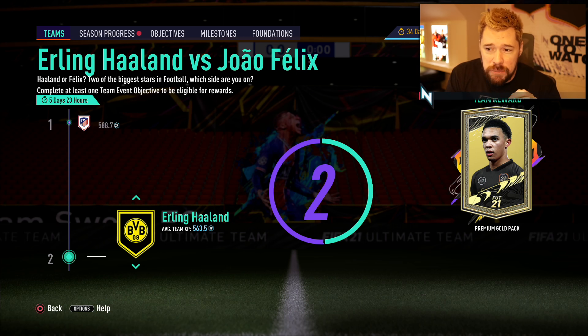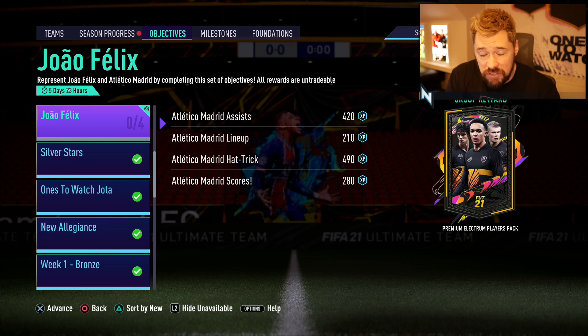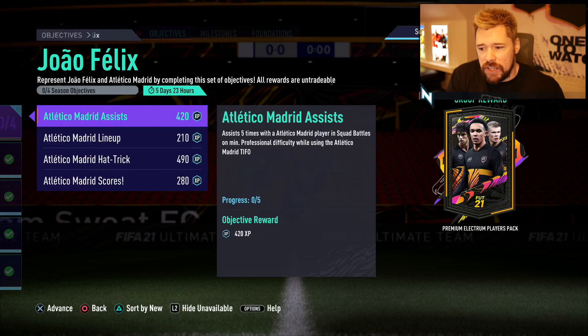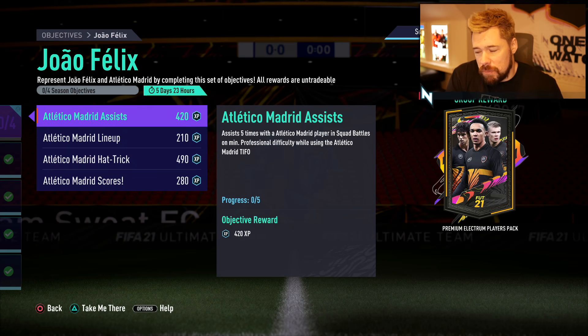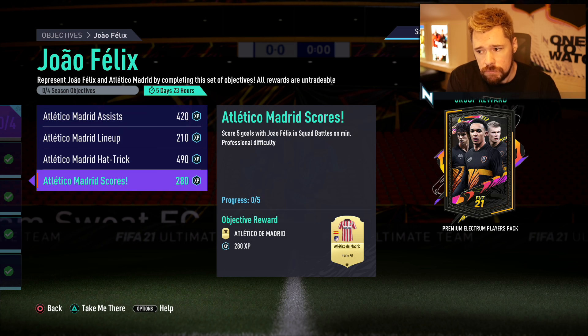However, for the objectives that come along with it, there's a lot of stuff we can do that's going to be quite fun for today's video, and it'll give us a premium Electrum Players Pack at the end. What we have to do is score five goals with João Felix in squad battles on minimum professional difficulty.